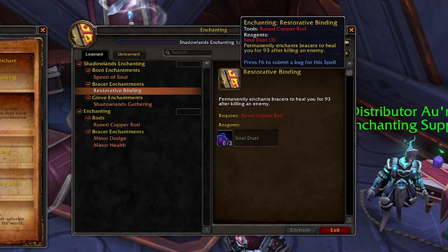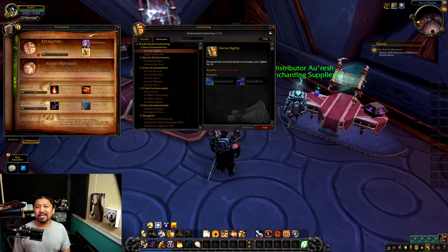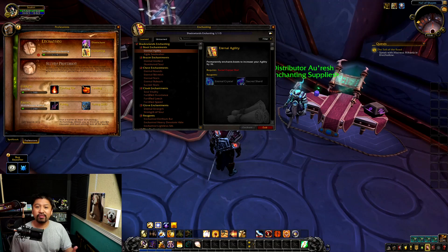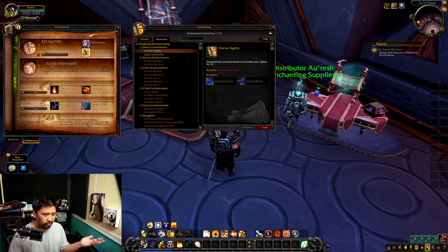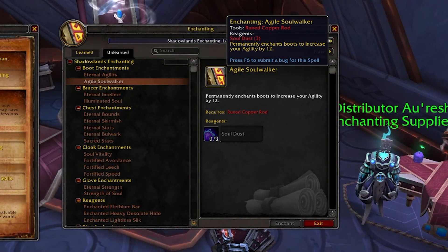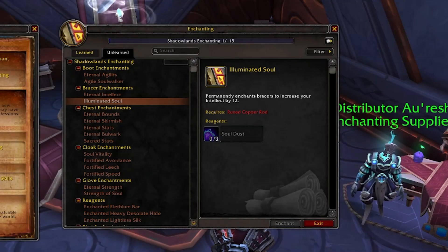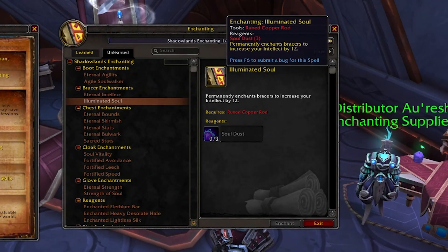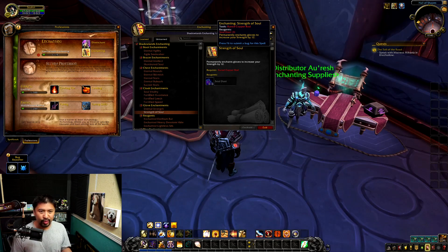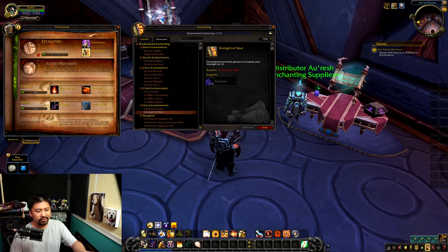There are Shadowlands crafting gloves everyone will pick up early on. It looks like we can enchant all sorts of different slots, however only certain stats are applied. For boots, these apply agility — so cloth and plate wearers won't use these at all, but leather and mail wearers will. By contrast, intelligence classes will be using bracer enchants that only give intelligence, and gloves provide various amounts of strength.